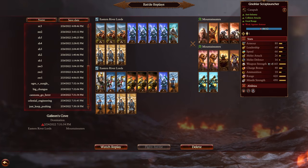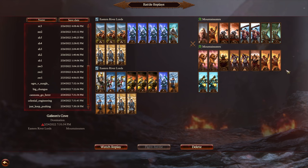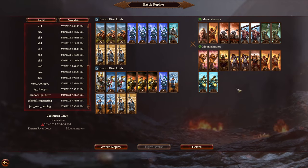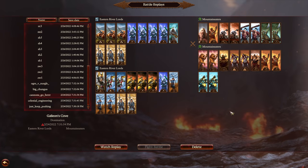For the Ogres: Scrag leading some iron guts, no iron blasters, but two scrap launchers, two iron fists, and a couple of trappers to start. Two sabertusks in reserve with a harpoon launcher, two gorgers, man-eaters with great weapons, two more iron guts, and two lead belchers.